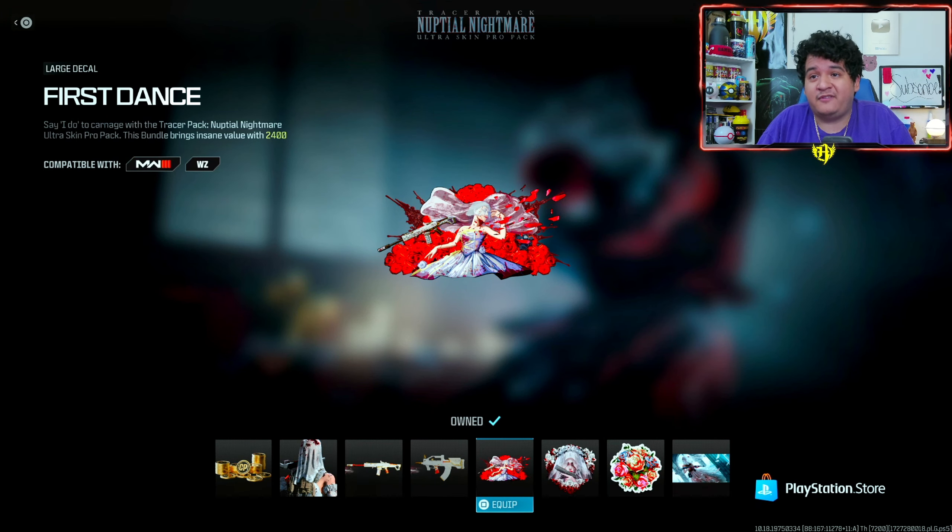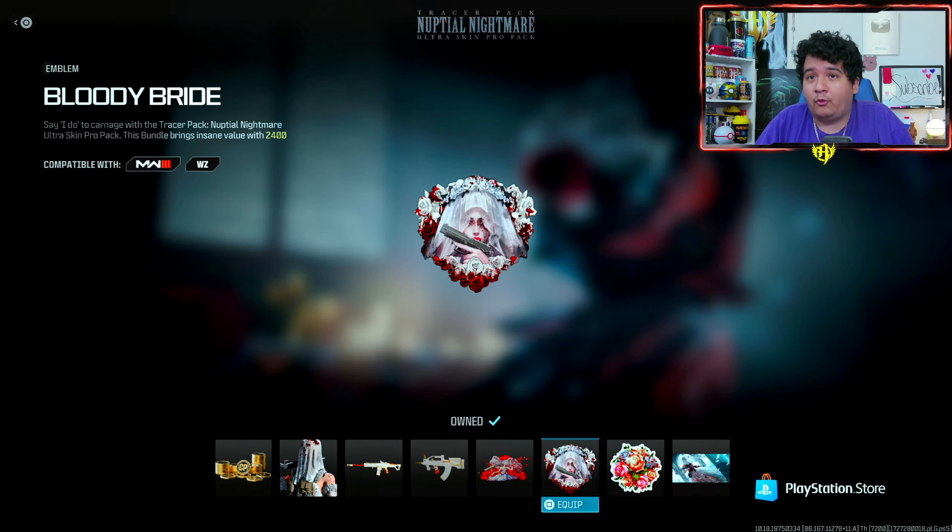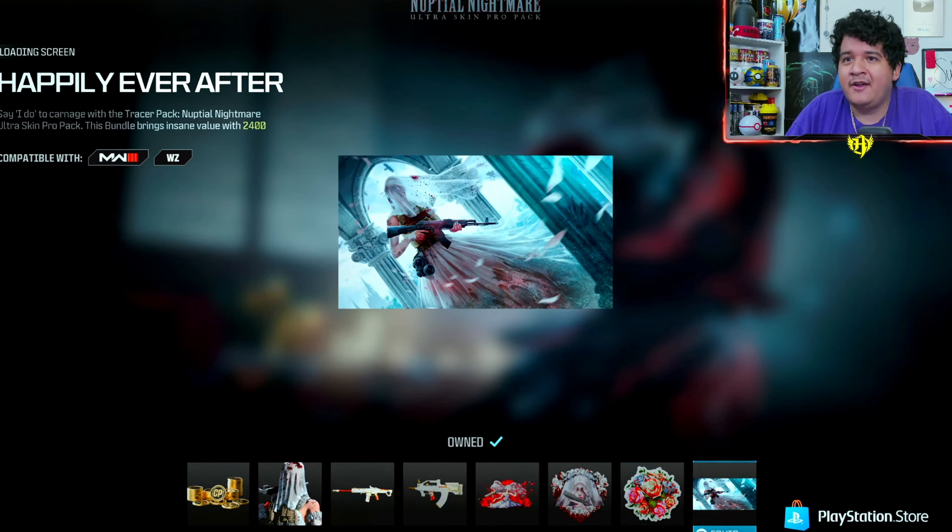We got the large decal known as 'First Dance,' the 'Bloody Bride' emblem, the 'Bridal Flowers' weapon sticker, and the 'Happily Ever After' loading screen, which looks really great.